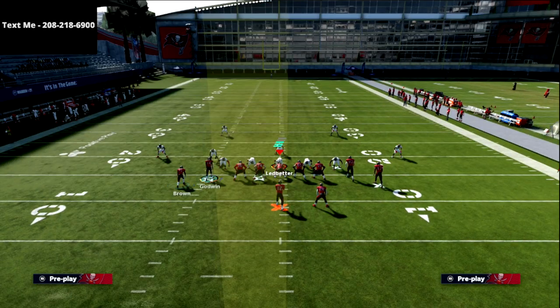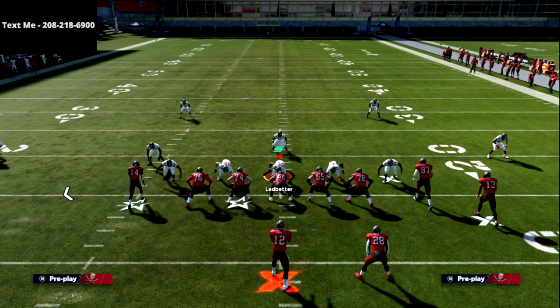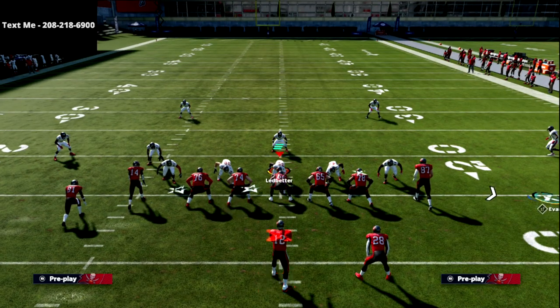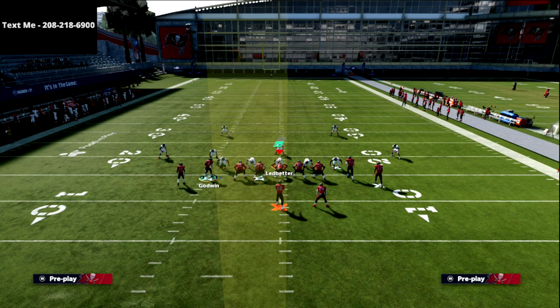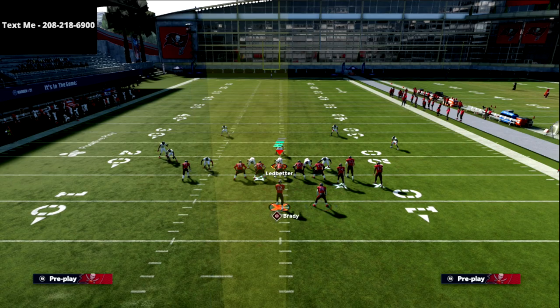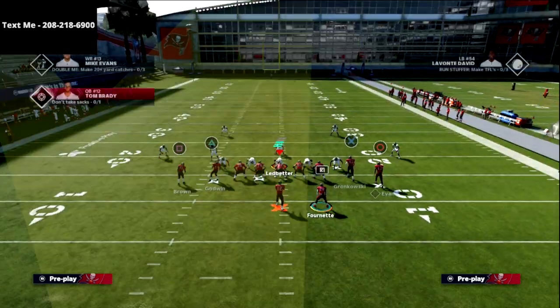What's cool about compression is what we can do from motion. We can create spread on the left just like that. We can also create a spread on the right — if I motion out Evans, I can create a spread concept just like that. Another way is I can actually create compression bunch. As you see here, I can create bunch to the right, and I can also create bunch to the left. That's one of the reasons why I really love this play.